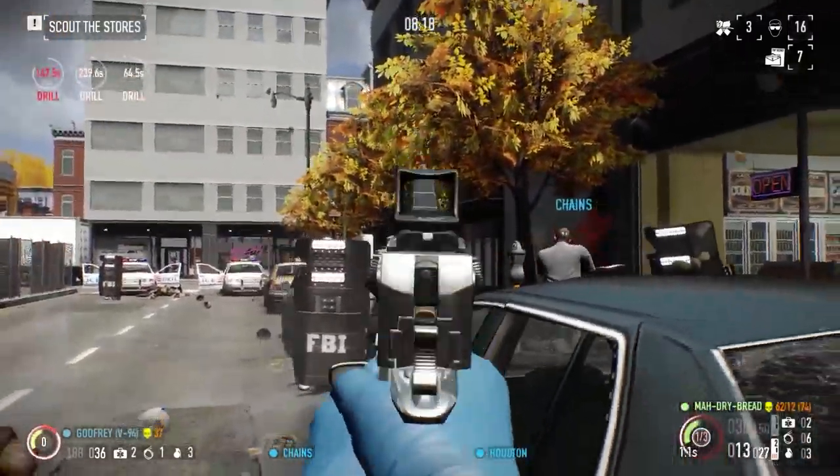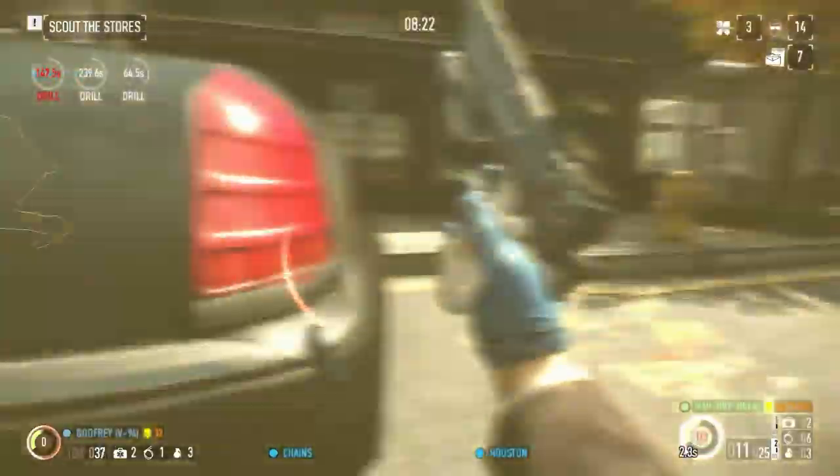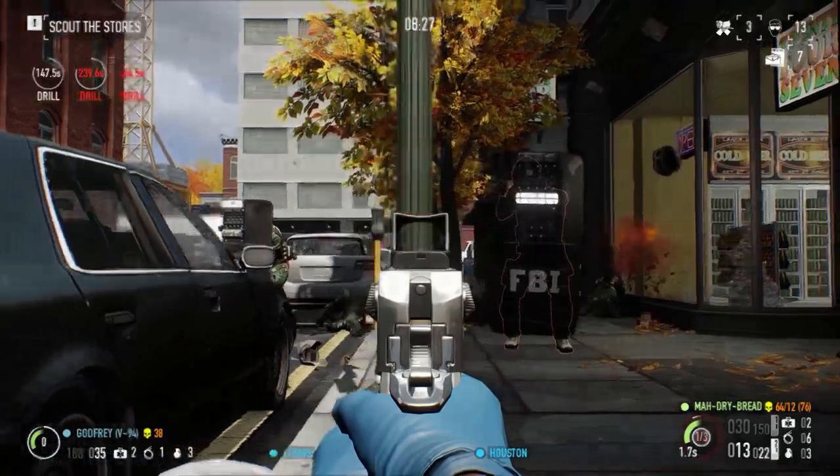Now onto the Deagle. The Deagle pistol is one of the two major powerhouse pistols. Its damage has been debuffed a bit because of Gunslinger Aced being changed, however it retains most of its headshot tiers. For the pros: fantastic damage per bullet and good accuracy. For the cons: a very small ammo pool.